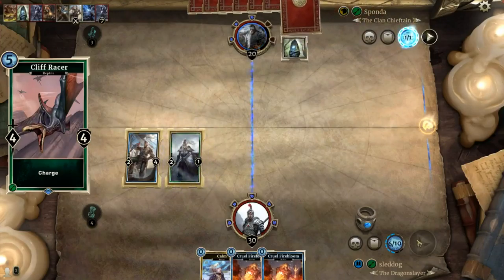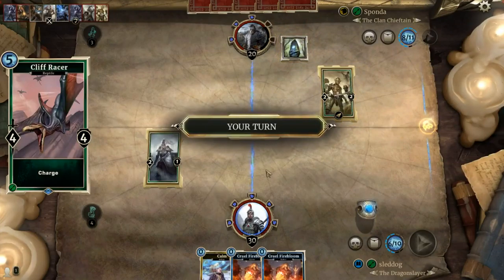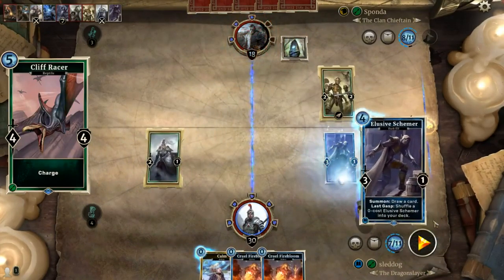It can be used as removal, trading, or as a finishing blow. This card can come just in the nick of time to save the day. As for drawbacks, its 4 health means it can be taken down pretty easily by cards of similar cost — making it my number 5.